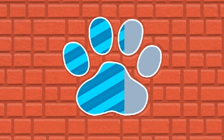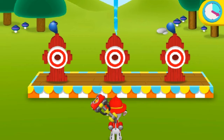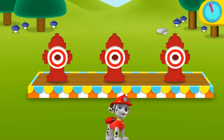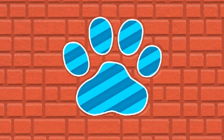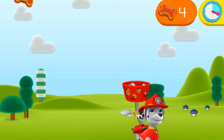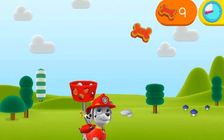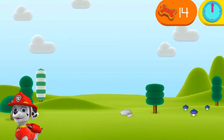Play with Marshall. Go! Keep your eye on the time. Great job! Move your mouse back and forth to help me catch the pup key. Go! Keep your eye on the time. Time's up! Awesome!